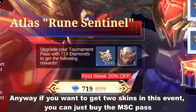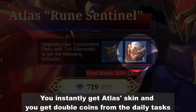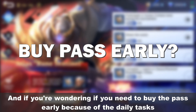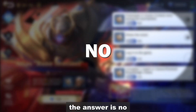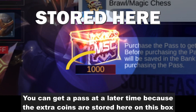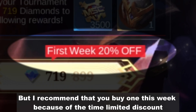If you want to get 2 skins in this event, you can just buy the MSC Pass. You instantly get Atlas's skin and you get double coins from the daily tasks. And if you're wondering if you need to buy the pass early because of the daily tasks, the answer is no. You can get a pass at a later time because the extra coins are stored in this box. But I recommend that you buy one this week because of the time-limited discount.